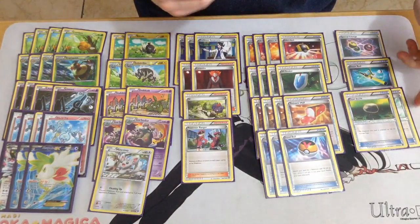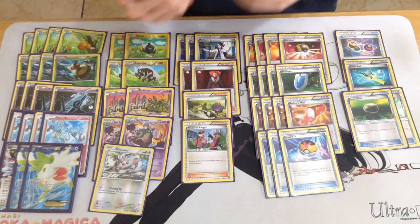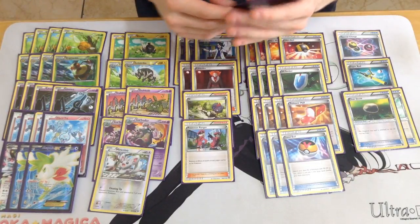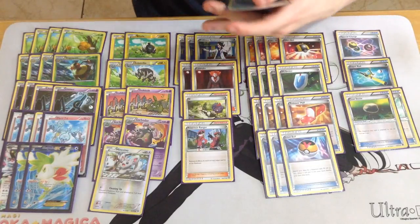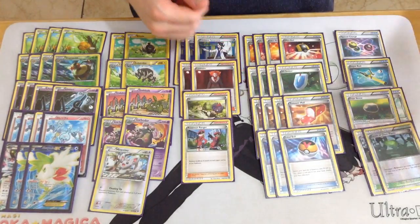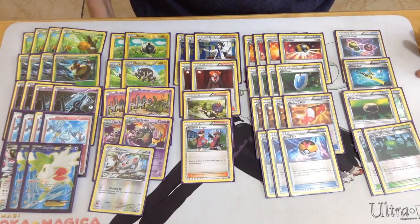2 Floatstone — they go with Garbodor, and most of the time I put them on a Zebstrika or Shaman that happens to be on my board, since you don't always start with Vespiquen. And finally, 2 Forest of Giant Plants — Forest is a necessity in the deck. When you're speeding through your deck on turn one, it's really important to be able to play down your Vespiquens, otherwise you end up Ultra Balling or Sycamoring them away. Combined with Super Rod, you can guarantee having about 5 Vespiquens ready to go every single game — and that's super powerful.